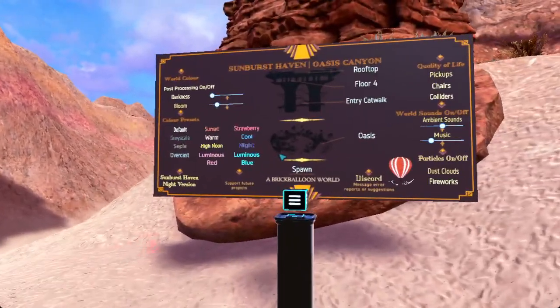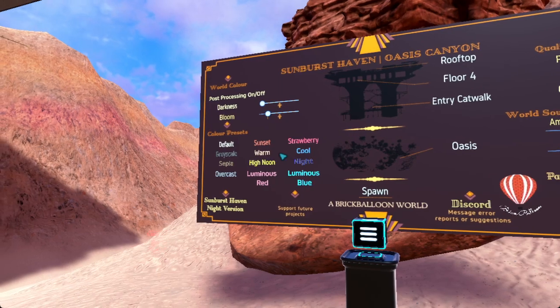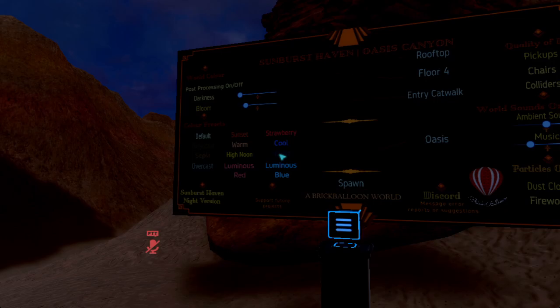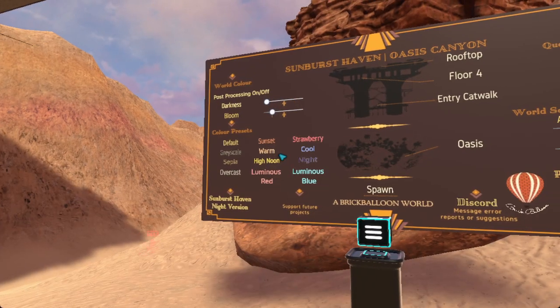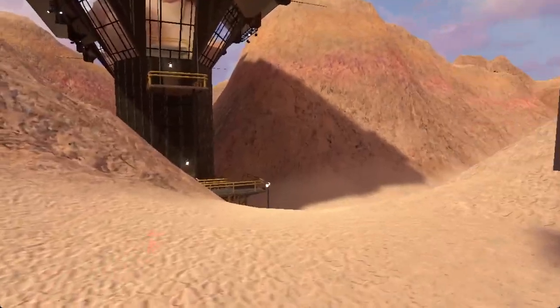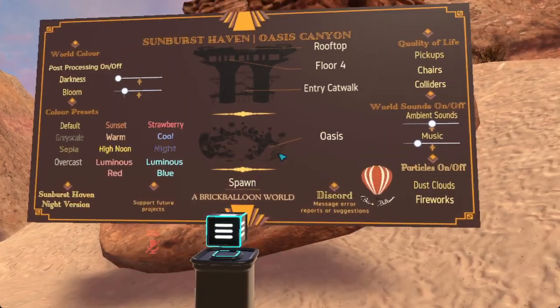Here we have the spawn area with some settings you can adjust, like making the color palette different. You can make it nighttime too. There is actually going to be a nighttime version of this as a separate world altogether. We are going to do warm for this one so you guys can see everything. You can change the settings here at spawn if you wish.